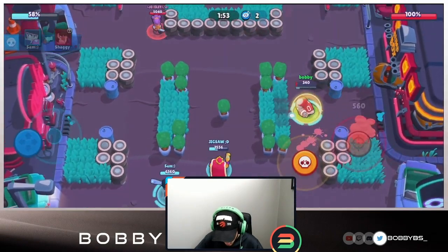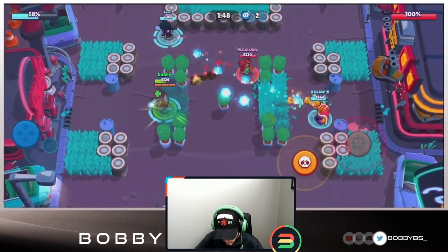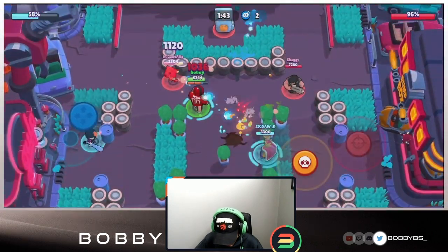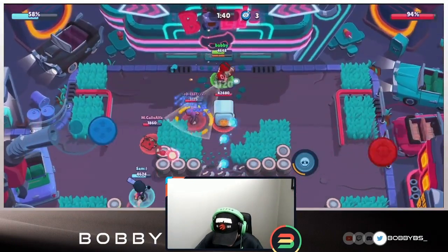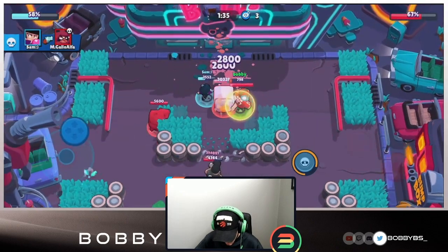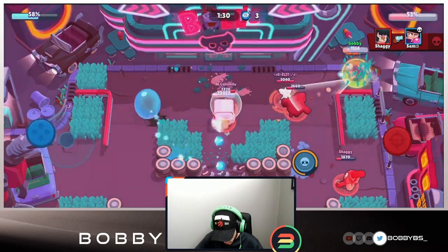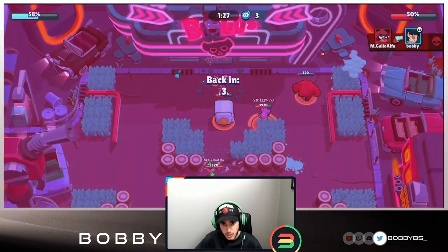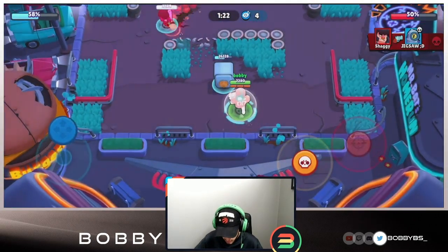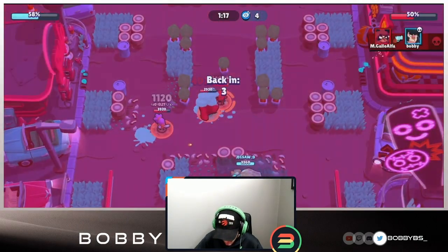M gallo gets a little too close again and we take him out. We've got a bear on us. Running a comp with Rico, BB, and Bull - usually a pretty good comp on this map. The one thing we have to do is break the middle wall so Jigsaw can get shots off on the safe. We know there's a Shelly, which makes this more difficult. We almost die going to the back but manage to survive.